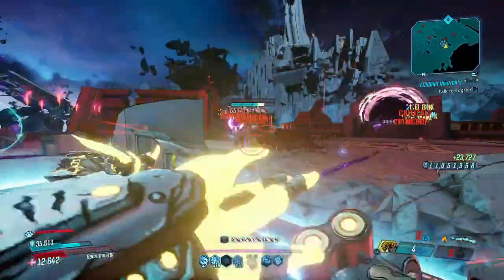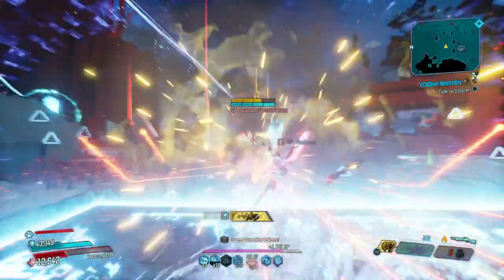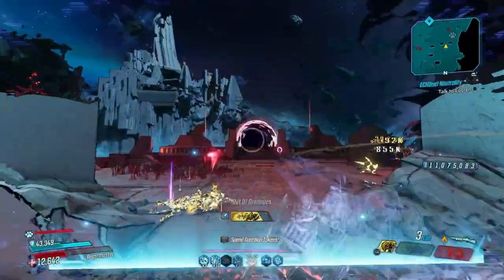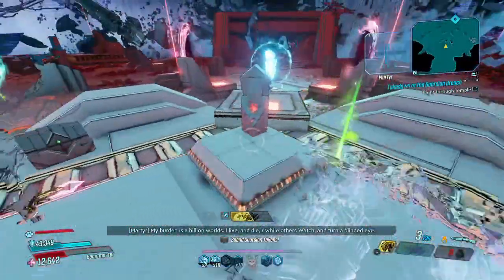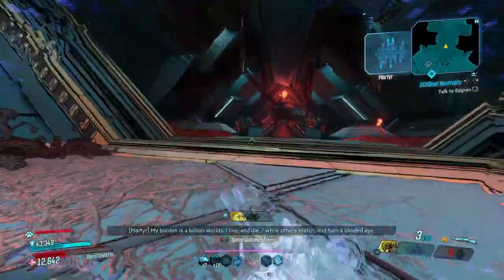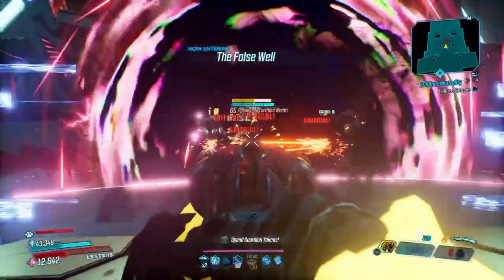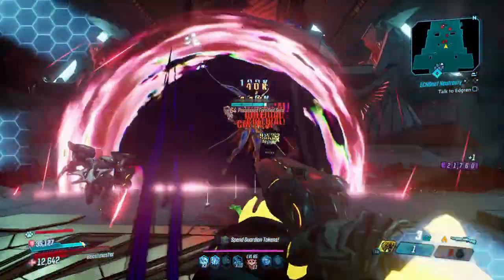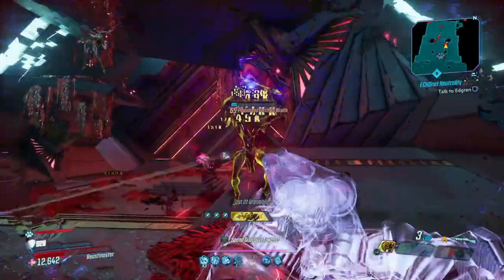We've recently been on a Jakobs shotgun binge — we did a Stagecoach build, a Stagecoach-only takedown, and a Hellwalker-only takedown. Now we're doing a U-Rad Jakobs setup just for fun. The Hellwalker is going to be the main source of high burst damage — it's built differently, it's built for this.